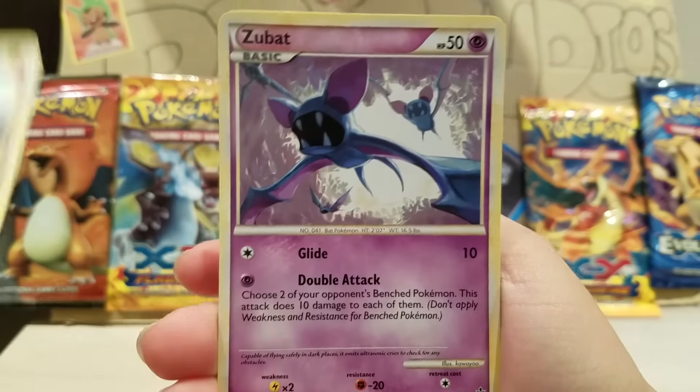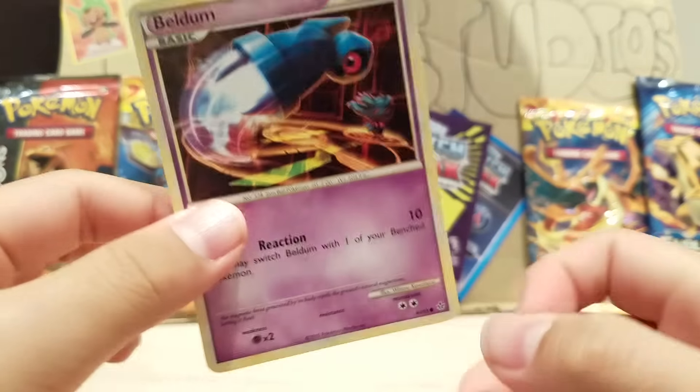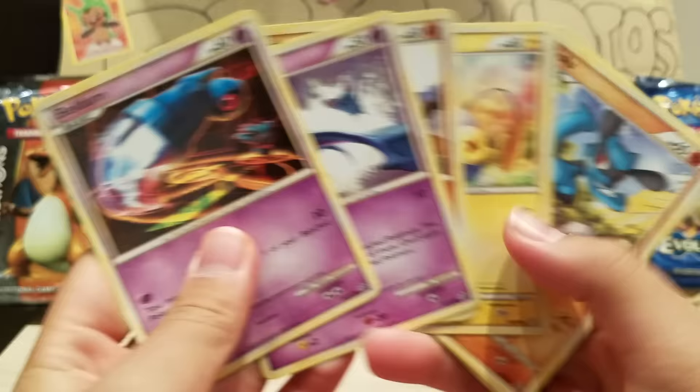So we get a Lavatar, a Zubat, and a Belldome. Not even uncommon.